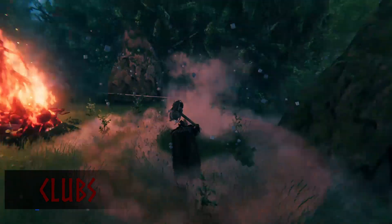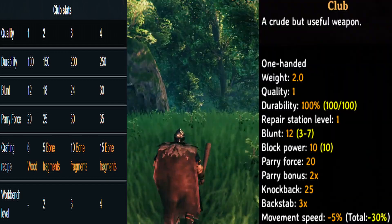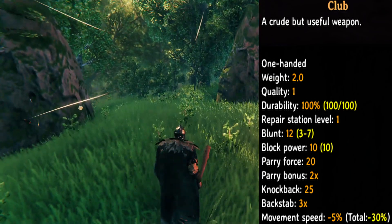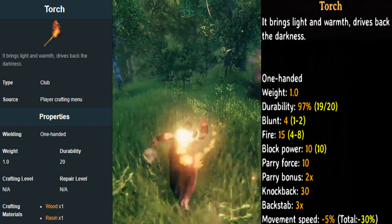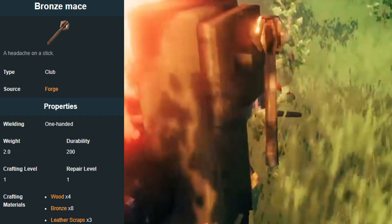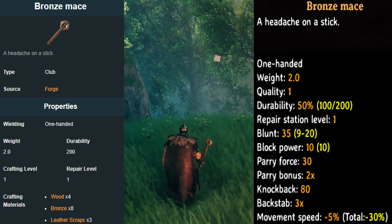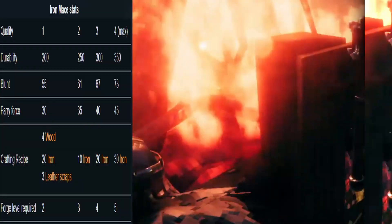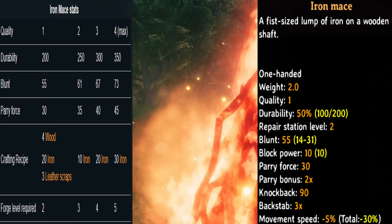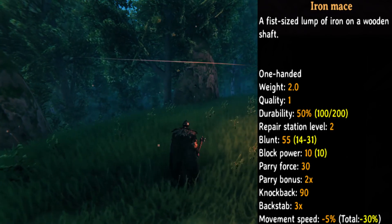Now onto clubs. First is the normal club — you need the workbench to craft this item, with a blunt force of 12, block power 10 and parry force 20. Next is the torch. Next is the bronze mace — you craft this in the forge, with blunt force 30, block power 10 and parry force 30. Next is the iron mace — you need the forge to craft this, with a blunt hit of 35, block power 10 and parry force 30.